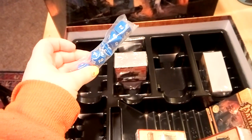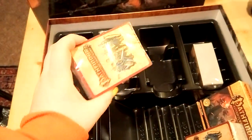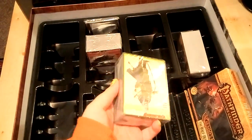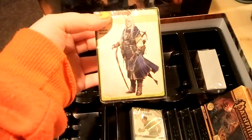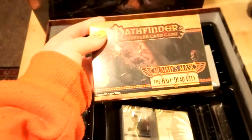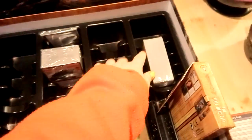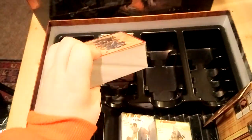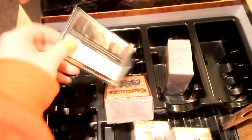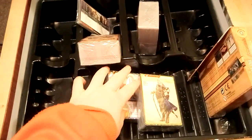We have a set of blue dice, which I'll get out of the package in a second. We have some cards here, there's some more over here. Looks like these are the characters. We have — ooh — the Half-Dead City. I'll do that in a second. We've got cards here, cards here, and cards here. Let's open up this pack first.